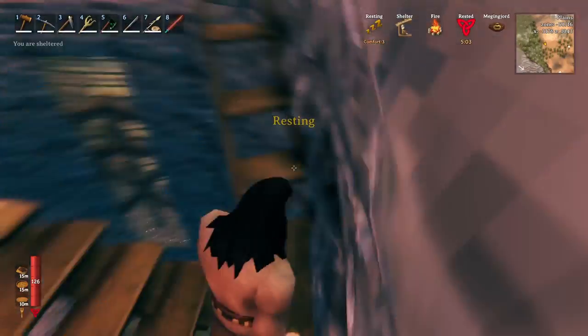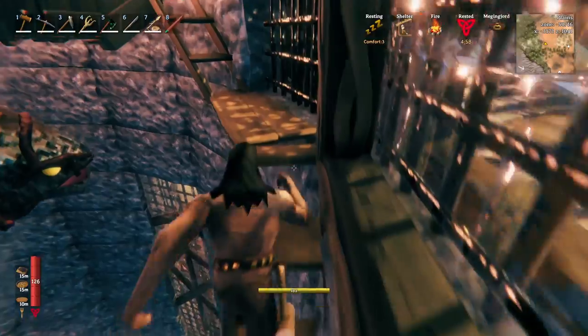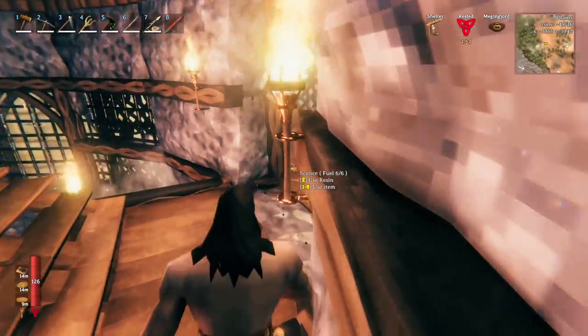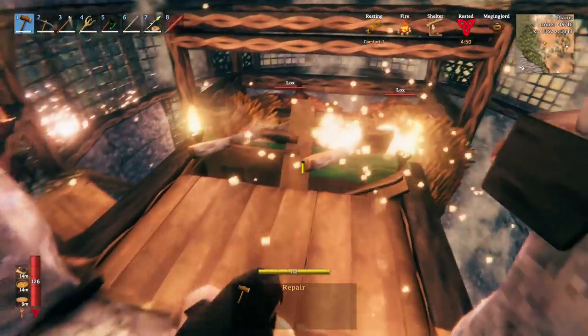Once you have exited the breeding pen, turn around and destroy the two wood stair pieces — you will not need them. Head back up the scaffolding and destroy the four wood stair pieces and the two wood floor pieces.